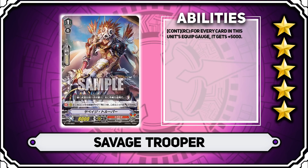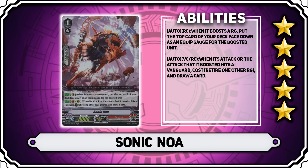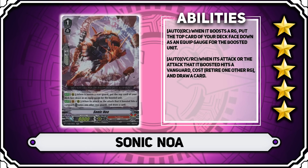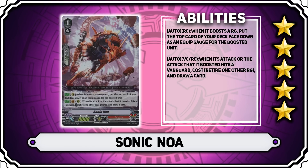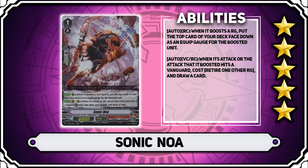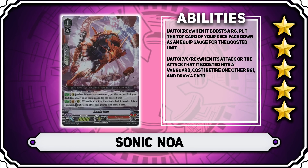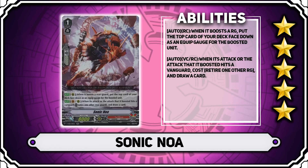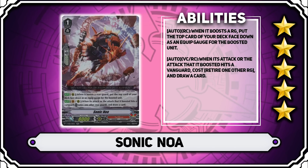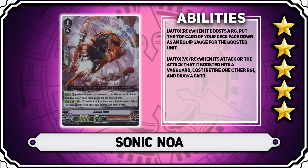The next grade one is also very powerful — we're looking at Sonic Noah. When it boosts a rearguard, you can put the top card of your deck face down as an equip gauge for that boosted unit. When the attack it boosts hits a vanguard, you can retire another rearguard and draw a card. This is a great draw engine, and it combos very well with other cards, as when they retire you get to affect things with their equip gauges. The effects work really well in tandem together — it's just really well designed and really helps the function of the deck overall. This is a 5 star card easily.